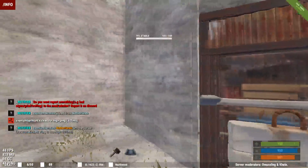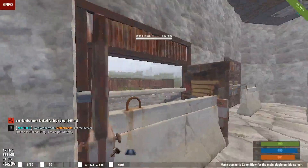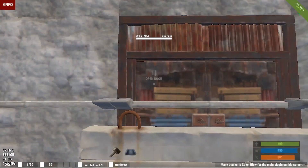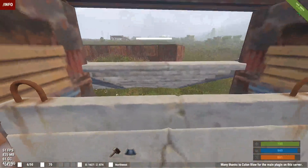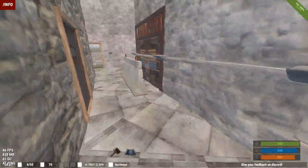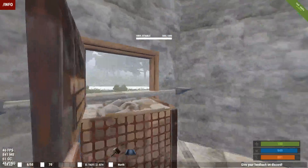I think these stone blocks are the best though. Look at this — nice corners. Duck down. Yeah, this could work. Plus these have quite some health, so you can't crawl under them. And of course near the front door, so you can look at people who are in front of your house.